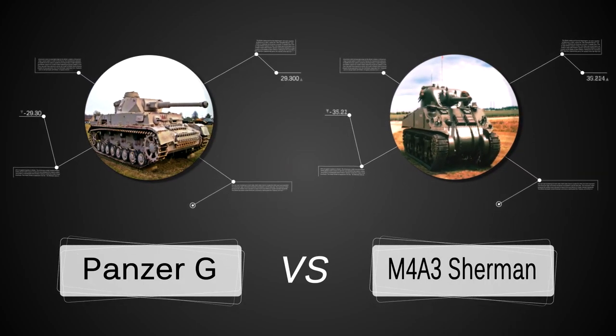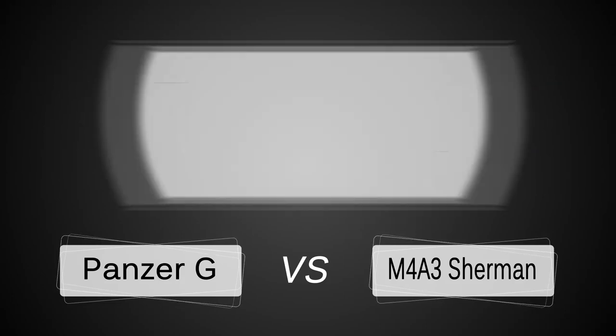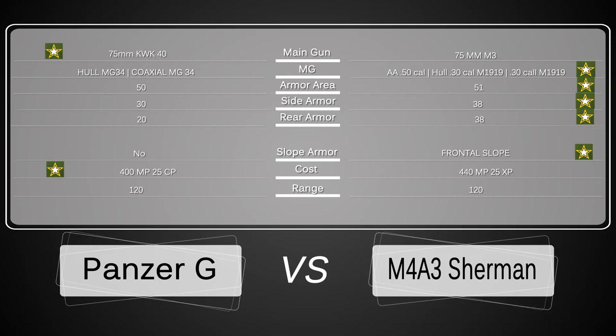Panzer G vs the M4A3 Sherman — a common matchup in most games. The Panzer G has a better gun and is cheaper, but the Sherman sports better infantry support machine guns and better armour with a frontal slope.